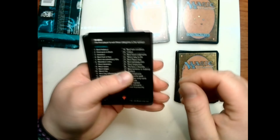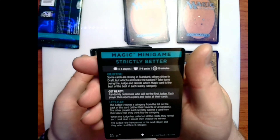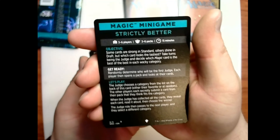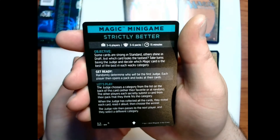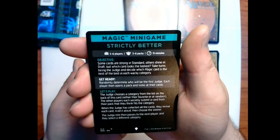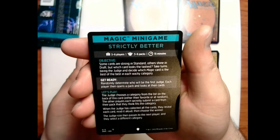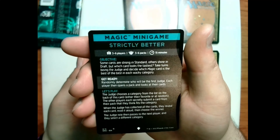This one has — oh, look at this — we've got a Magic mini-game card: Strictly Better. Three to six players, three to six packs, 15 minutes. Objective: some cards are strong in standard, others shine in draft, but which card looks the tastiest? Take turns being the judge and decide which magic card is the best of the best in each wacky category.